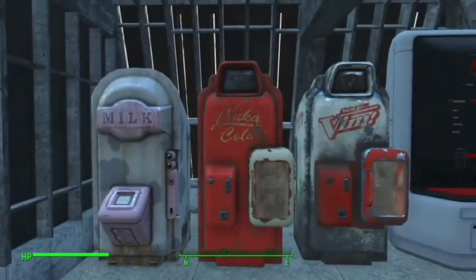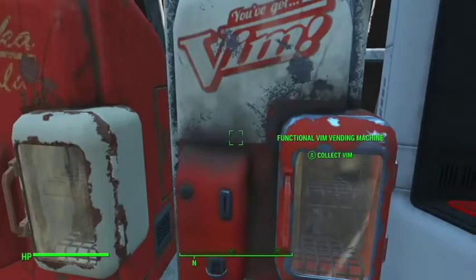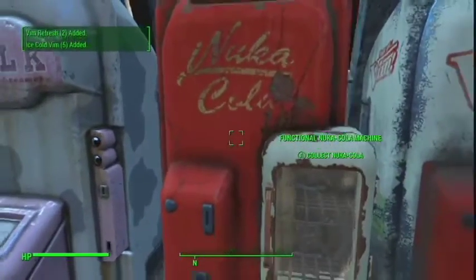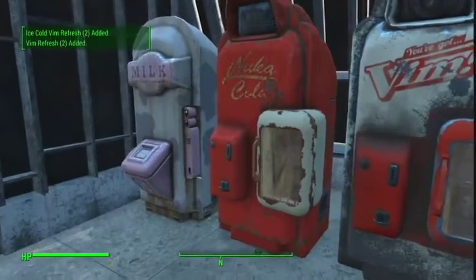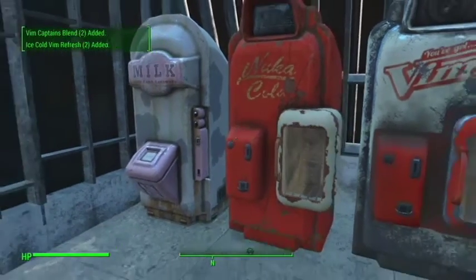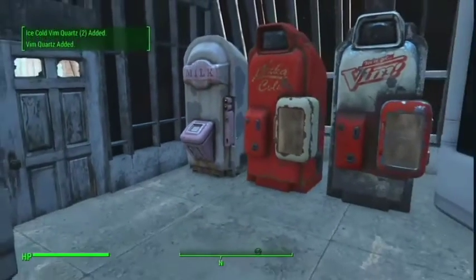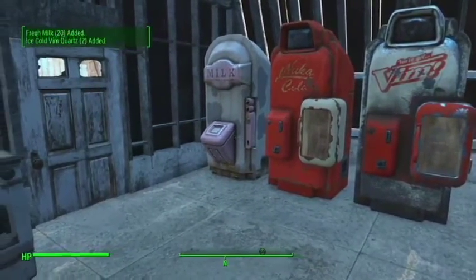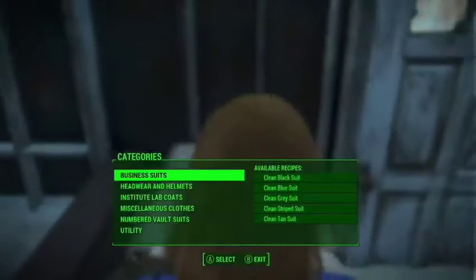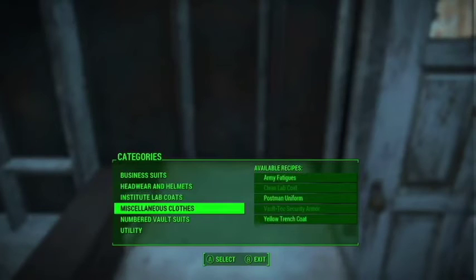Right here we have three vending machines, but these are not normal vending machines — these are from the Functional Vending Machine mod. I just got a ton of stuff from them. Because those are all triggering, I don't even want to touch the Nuka-Cola. What it does is it produces one soda — basically one bottle drink every minute — until the vending machine hits its maximum of 20.